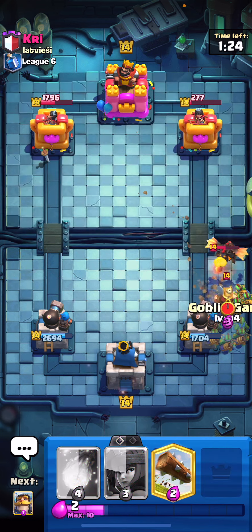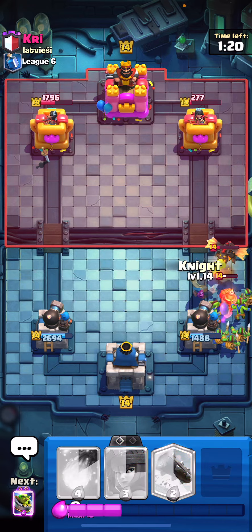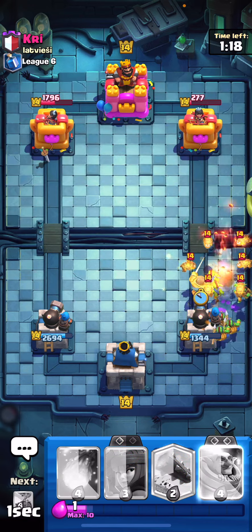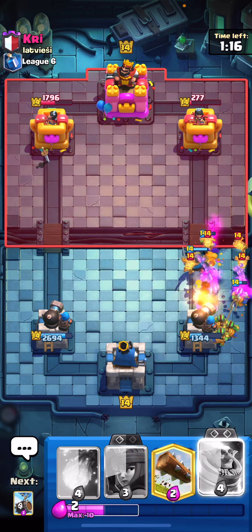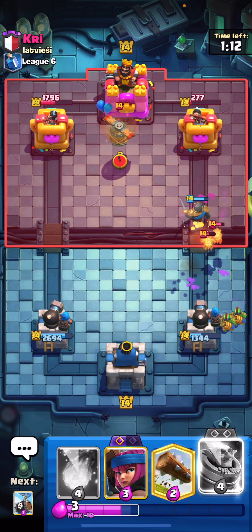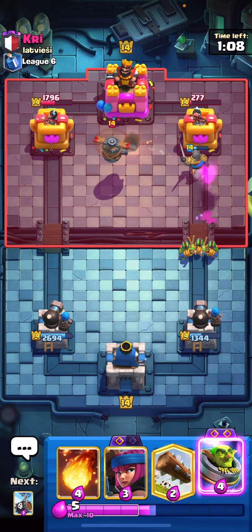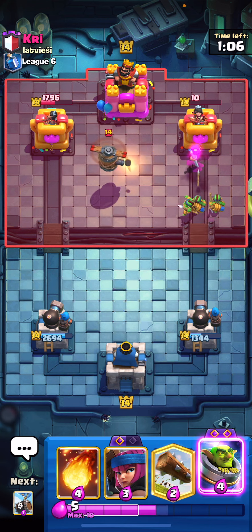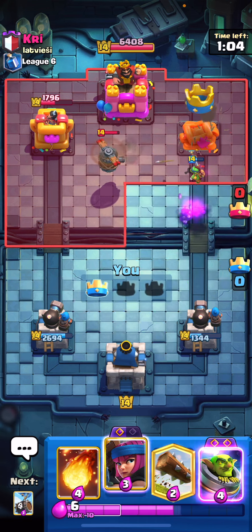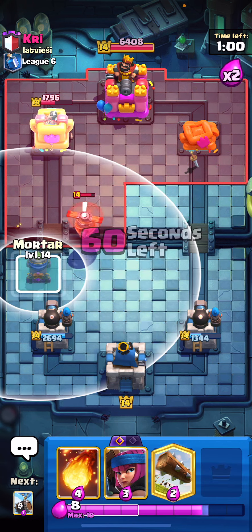He is going to play the miner, so let's go ahead and play the goblin gang here and just wait and see what he does in response. I could play the knight in front just to tank for a second so we don't have to play our firecracker, and we will defend all that pretty easily. As you can see, even against a deck like lava hound, which can sometimes be a difficult matchup for mortar bait, we are absolutely slamming this guy.